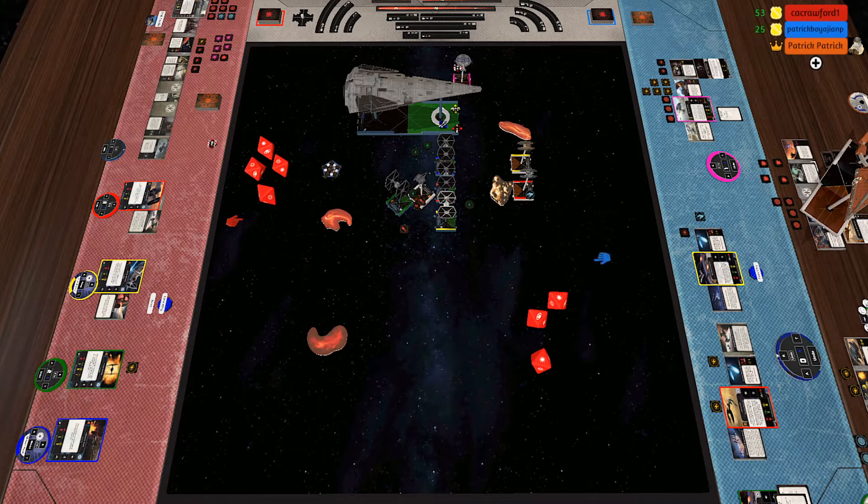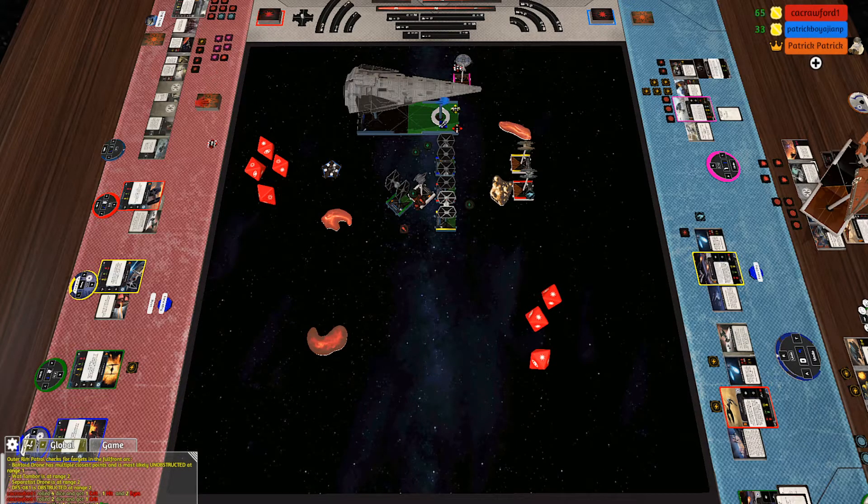So I'm going to do my yellow. We'll shoot my energy shell charge into the outer rim patrol. That'll do three native dice. Two shields and then one damage.